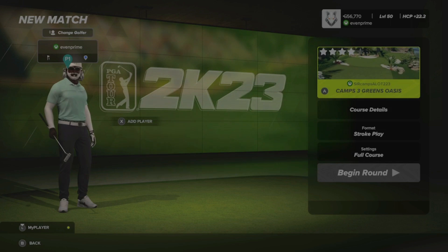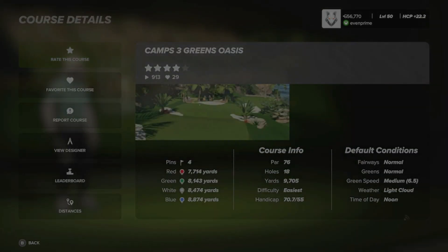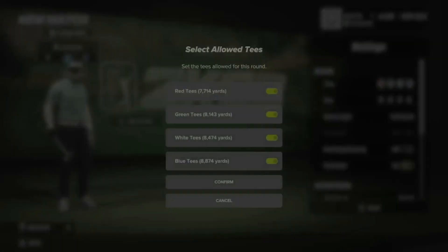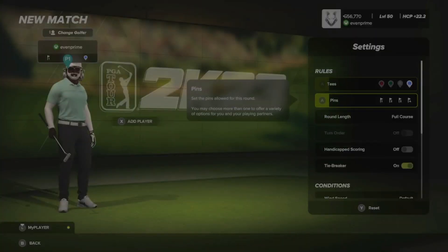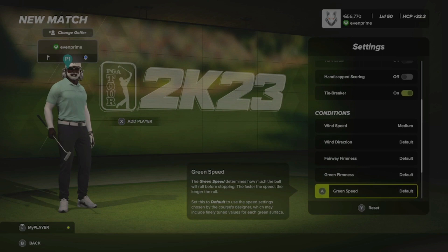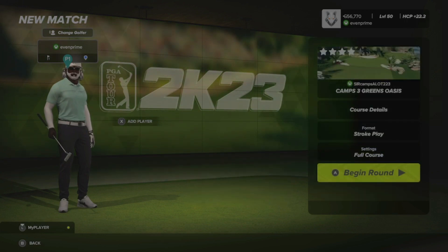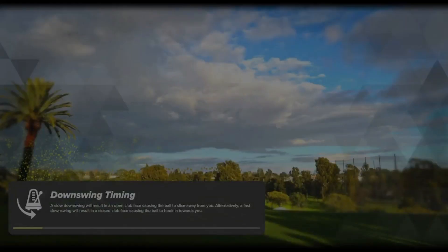Welcome back to the channel. Today we're doing our first course playthrough, suggested by a subscriber — Sir Camps A Lot. When I do these playthroughs I'm not really trying to score my best; I'm trying to highlight the course, look at what the designer's done, and add tips where I can. Settings: normal, normal, medium fast. We'll play from the tips every time and tone the wind down to medium.